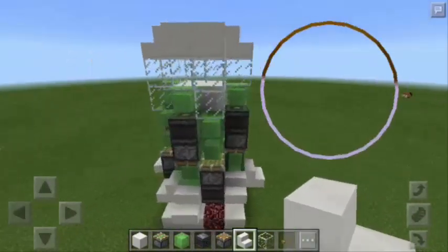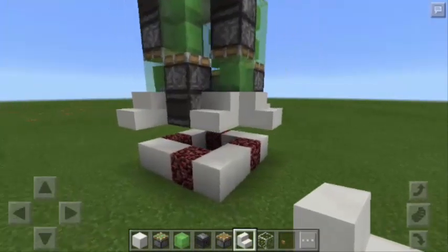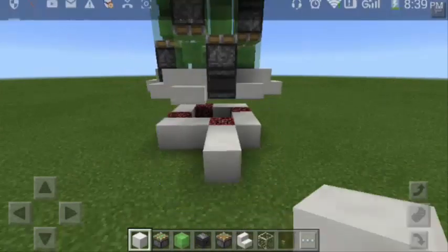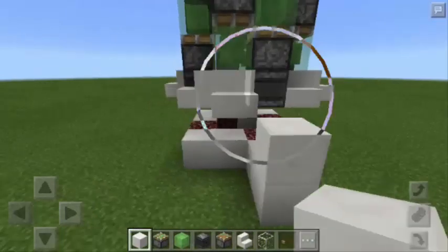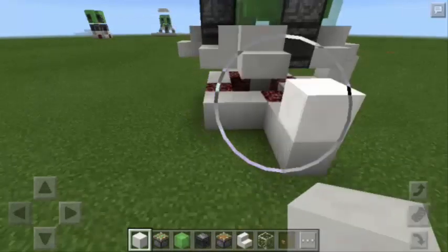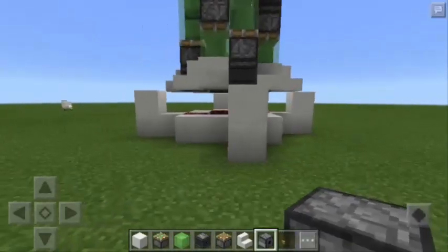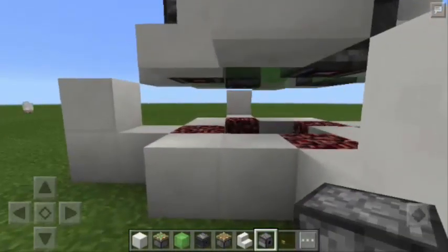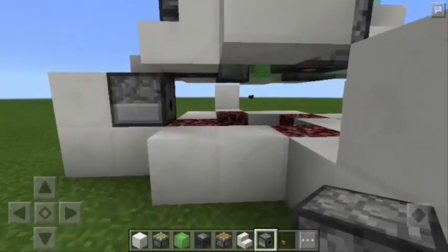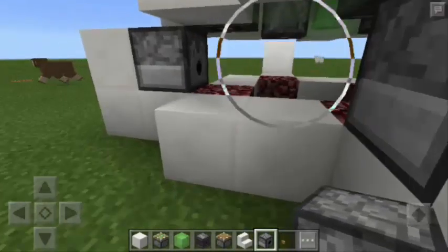We're done with the Rocketship. Now it's time for us to make the Takeoff Pad. We're going to place 2 more Blocks of Quartz here and also one on top — repeating the same steps. Then we need to step on the ground and put a dispenser. Make sure that each dispenser is facing this way and placed in front of the Block of Quartz.